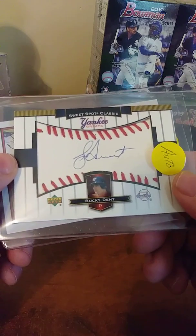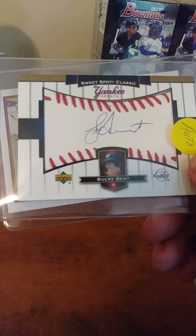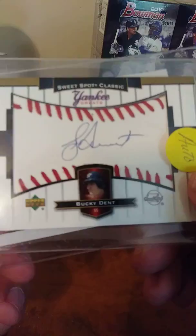Fourth card in — we got another auto! Bucky Dent — that's kind of neat. Bucky Dent is definitely a name. Sweet Spot Classic — it's a pretty cool card.